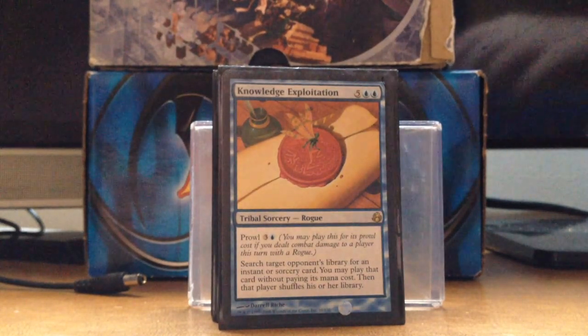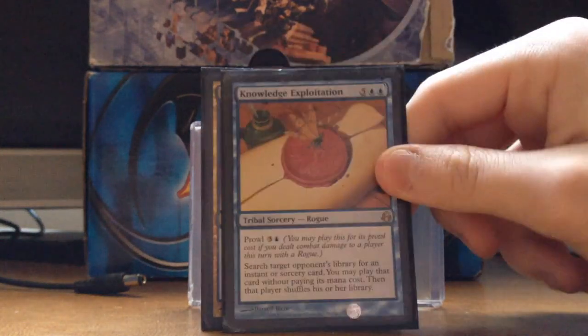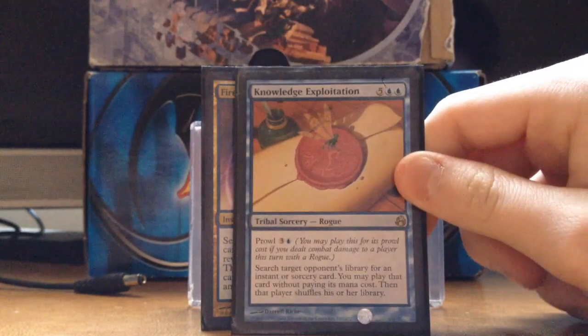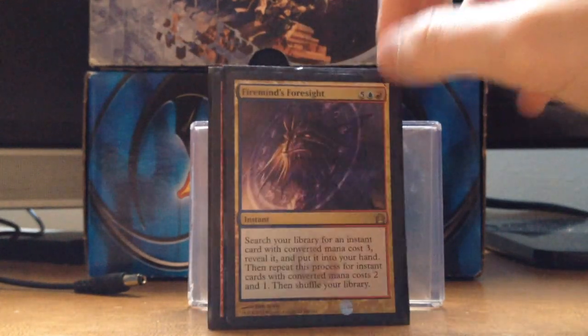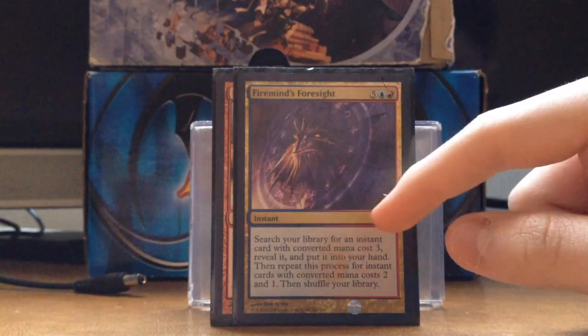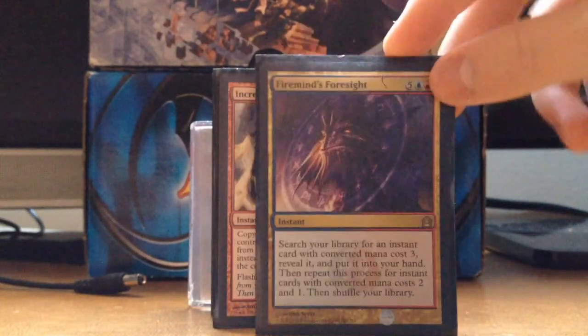Knowledge Exploitation — I don't run any Rogues, so it's mainly casting it for seven, but you get a Bribery for an instant or sorcery, that's pretty sweet. Firemind's Foresight is an instant so it's really helpful to cast on an opponent's turn, and you get a three-card tutor. That's pretty cool.